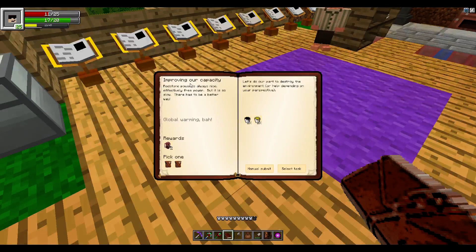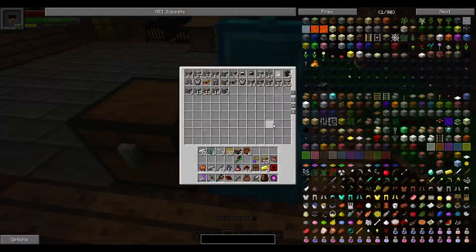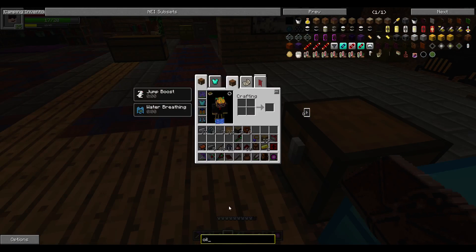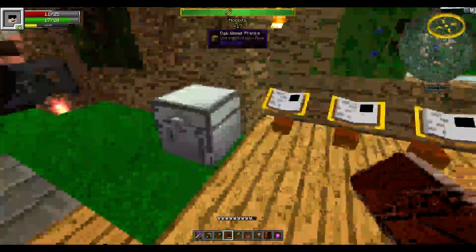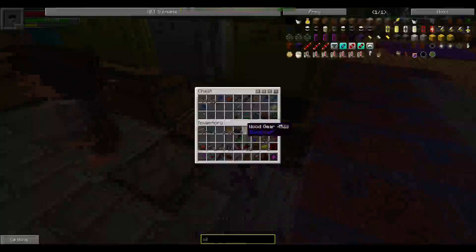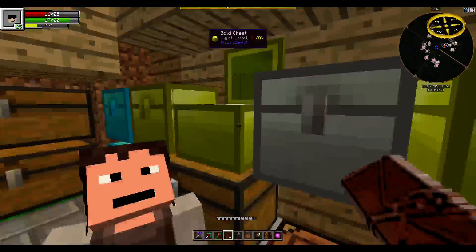It wants some fuel and oil. One tip: if you type in what you're looking for and then double-click, it will highlight that item in a chest - you can run around and open every chest and it'll pop out boldly once you find it.